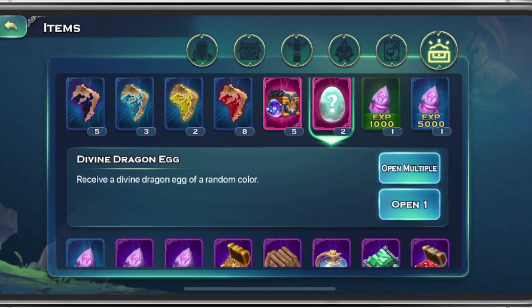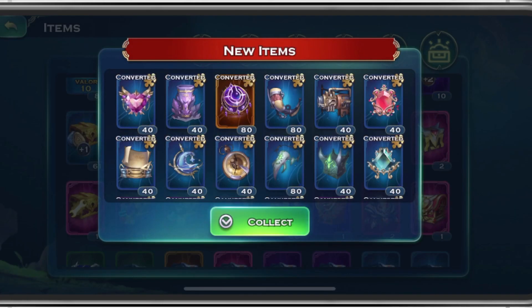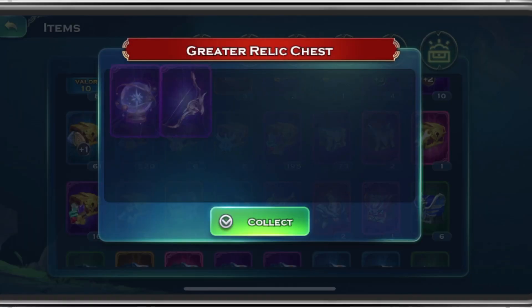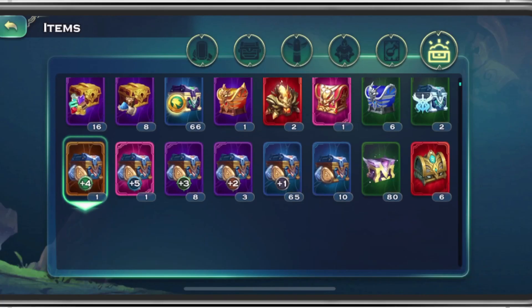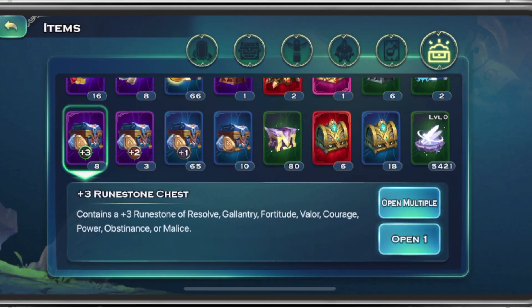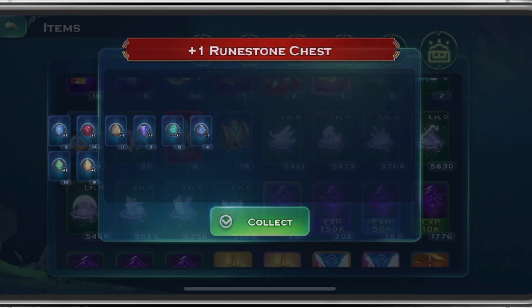We got 2 Divine Dragon Eggs, so we'll collect those. Looks like we have 32 of the Relic stuff. Looks like we got 2 Legendaries — I will take that, I can be very happy with that. We got 2 that gave us 2 Purples. Could have been worse. A bunch of Rune Stone stuff to open — we got a Plus 4, a Plus 5, a bunch of Plus 3's, some Plus 2's, and 65 Plus 1's.